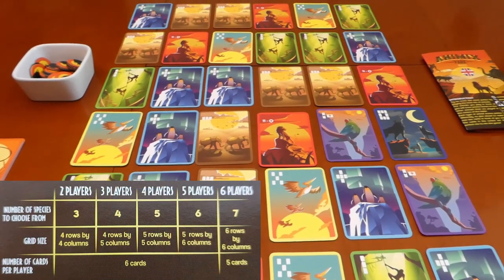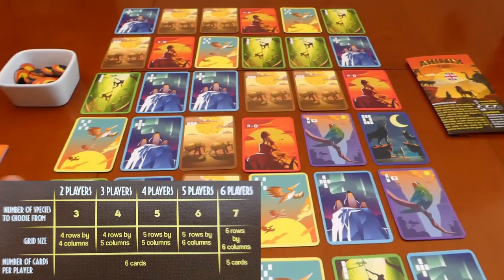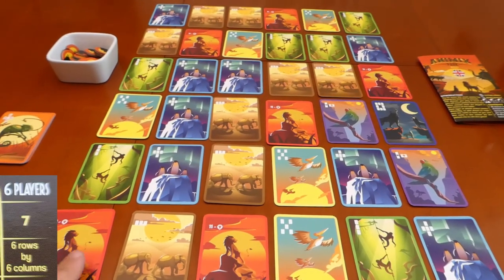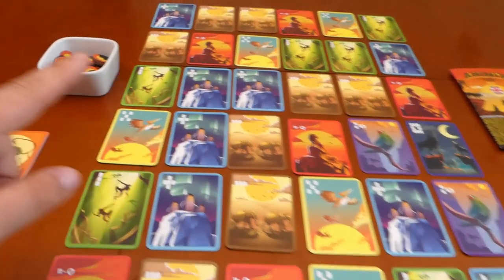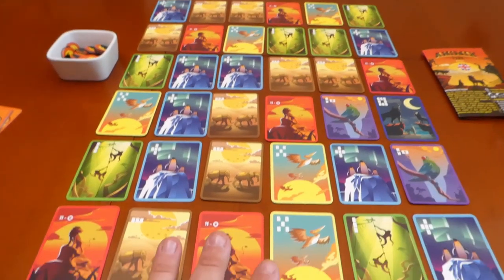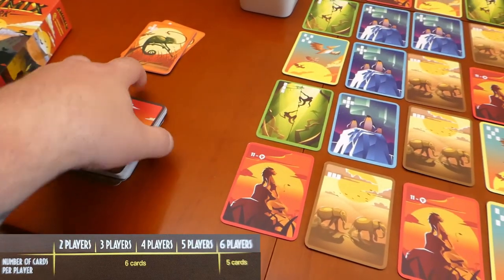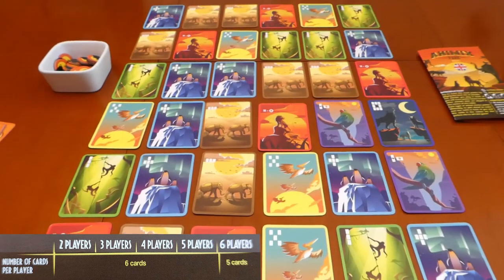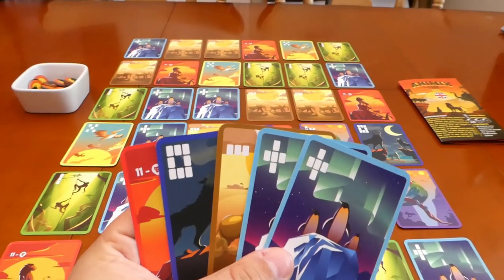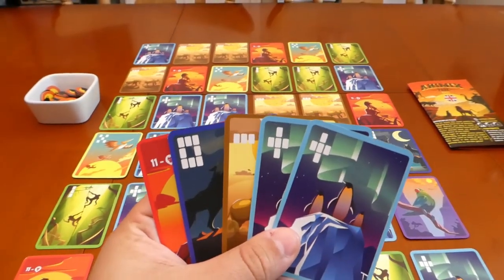The first thing you're going to need to do is find out how many players you've got. That will depend on how many different animals you need to choose and how big the grid will be. For today's example I've gone for a six player game which includes seven different types of animals. I haven't included the chameleon but we will talk about the chameleon. I've set it out in a six by six grid because that is how we play for six players. Once you've set out your grid you're going to deal six cards from the remaining deck to each player, unless you're playing with six players then you need to deal out five to each player. As soon as each player has their five or six cards you can start the game.